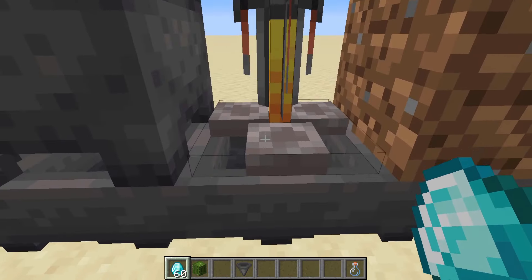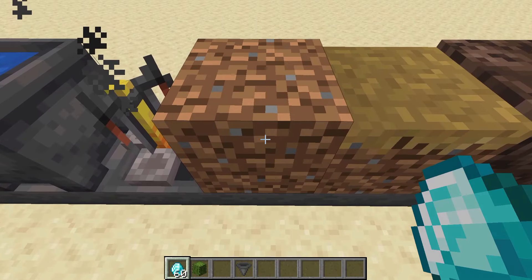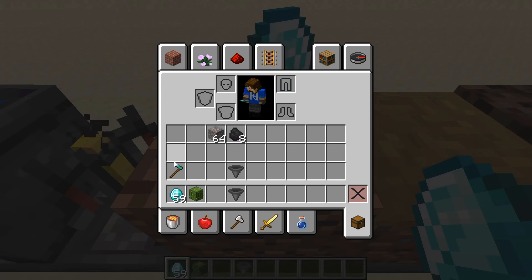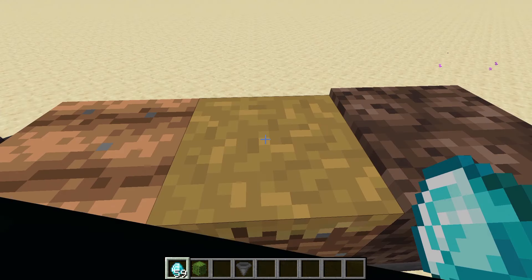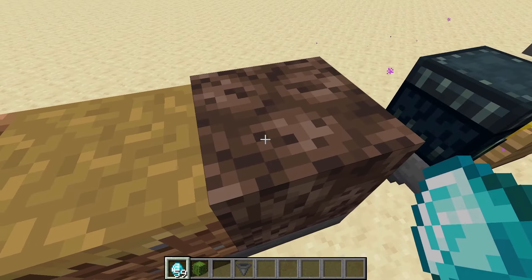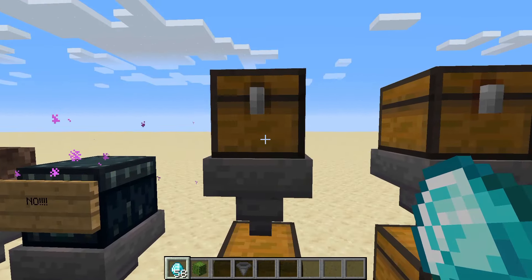A hopper below a cauldron will pick up the item even if there's water within it. A hopper below a brewing stand will take any bottle that's put in it. A hopper below a dirt block won't pick it up unless you turn it into farmland, a grass path block, or if it's soul sand. Hoppers do not work on ender chests.